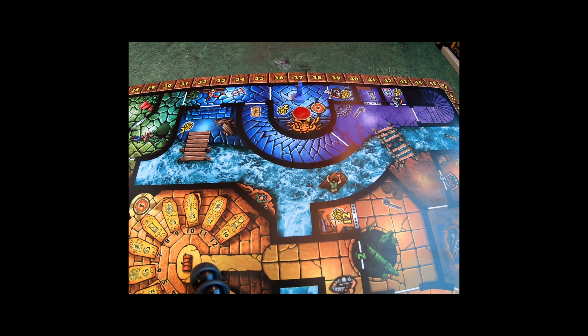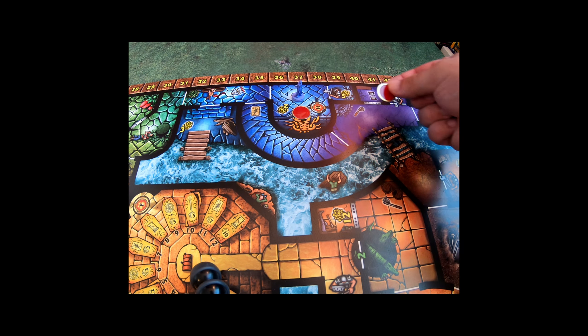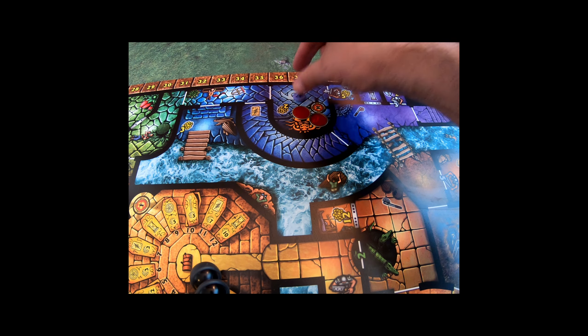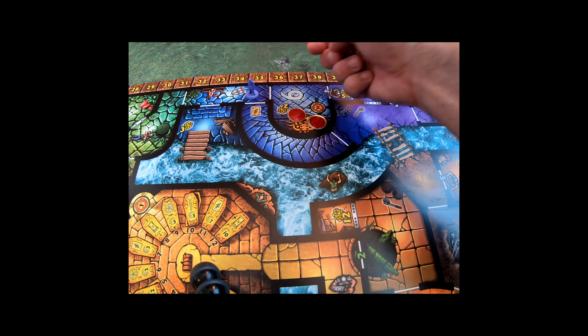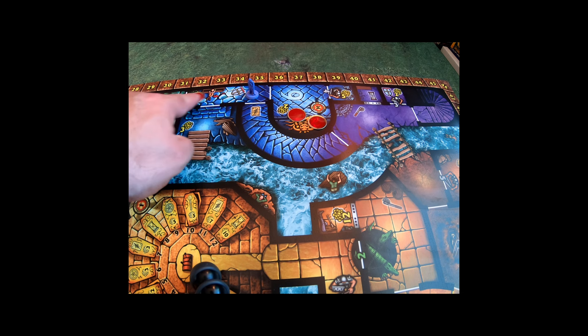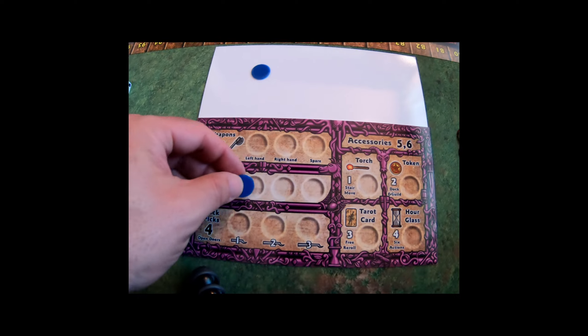When I place a token in a room I can't pick up items again, and in order to move out of the room I have to put a chit down. I can't go to this room because I don't have a weapon yet, so I'm going to go here and pick up a shield. I put a token down, and because there's a shield on the board I pick one up and transfer it to my player board — that gives me one armor right now.